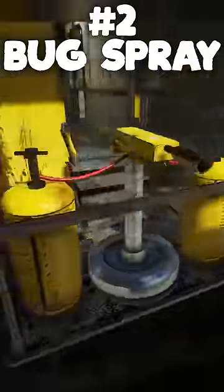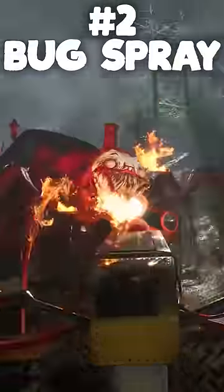Second up is Bug Spray, which is a close-range flamethrower with mid-tier damage, but it's super effective at slowing Charles down and getting him off your tail.